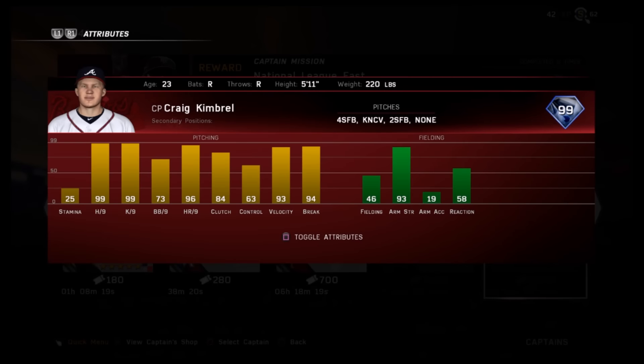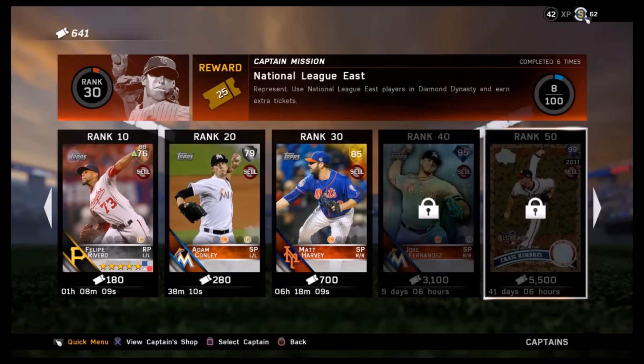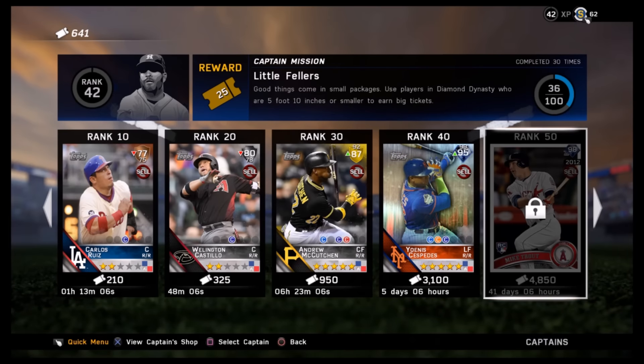99 overall Craig Kimbrell: 99 hits per 9, 99 K per 9, 93 velocity, 94 break, 96 home runs per 9, 84 clutch. Plain and simple, Kimbrell is gonna be one of the best relievers in the game for you — except for the fact that he only has three pitches, which is gonna be a little suspicious.